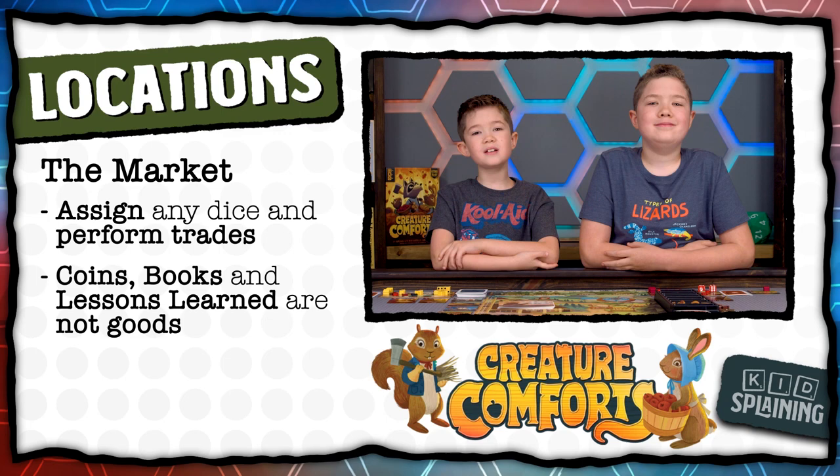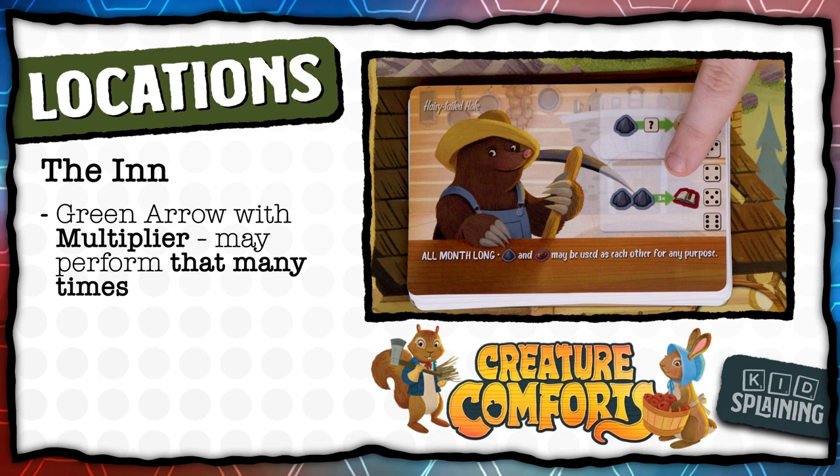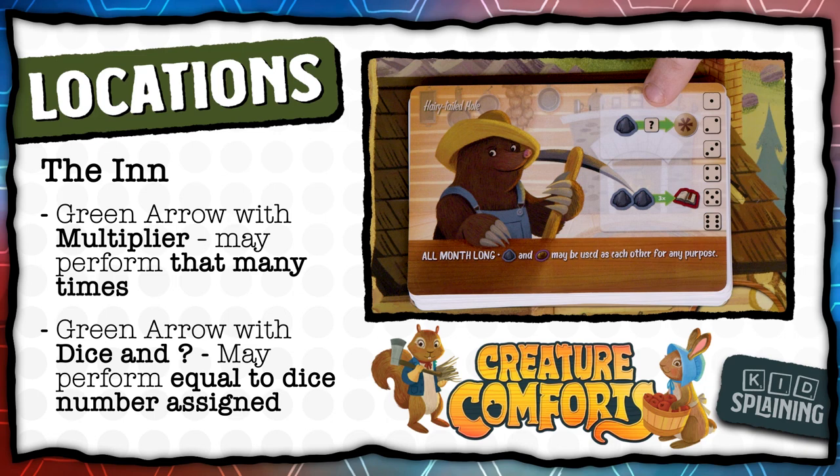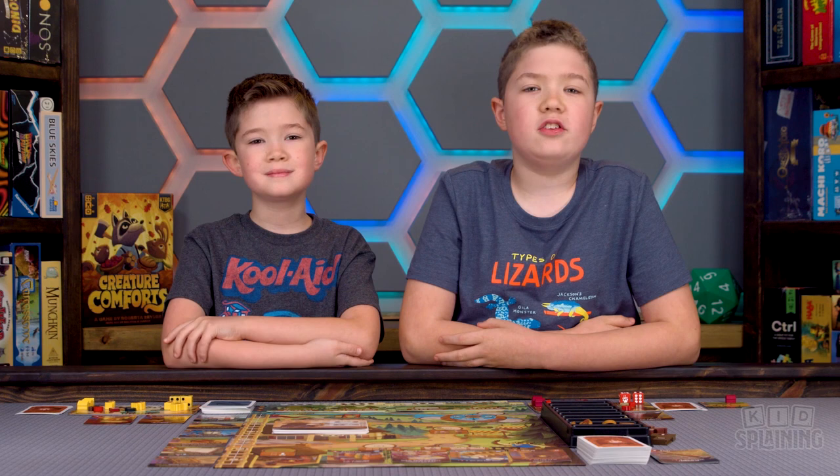Last is the inn. Each round there's a different traveler here that gives benefits based on the dice you assign. If the benefit has a green arrow with a multiplier on it, you can do it up to that many times. If it shows a die with a question mark, you can do it up to the number of times shown on the die you assign — so if I assign a two, then I can do this two times. Anytime you spend resources, they go back into the supply, and resources are limitless; if they run out, there are multiplier tokens you can use.